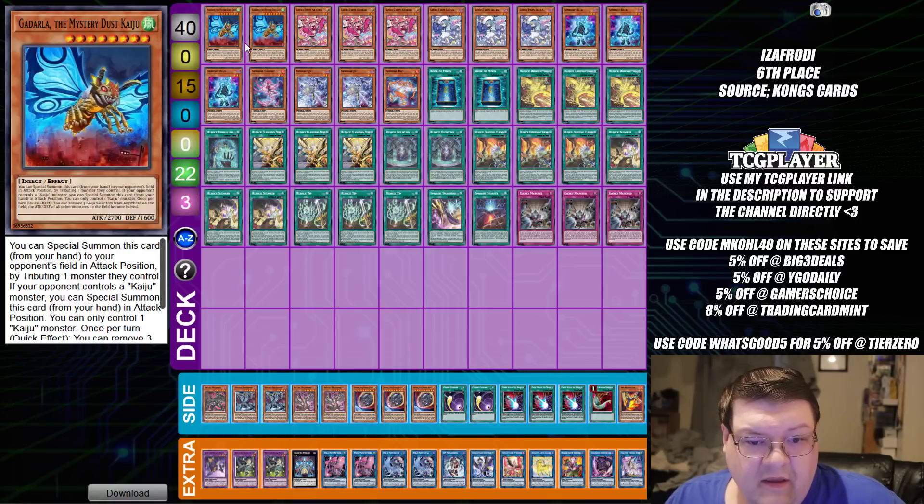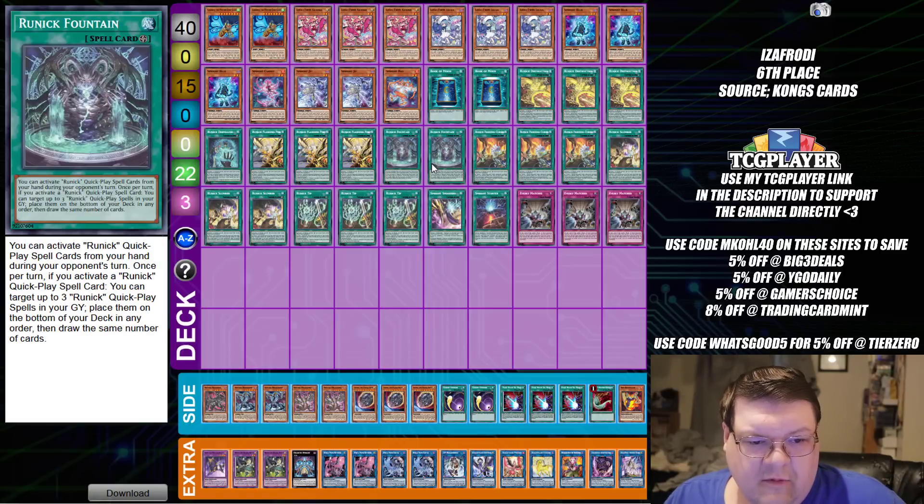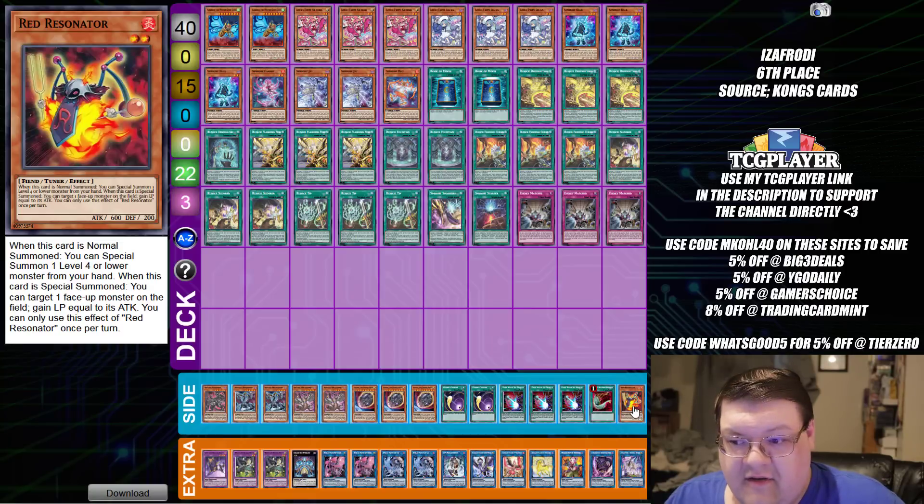Next up, we have more Sprite — but this time we're actually on what's projected to be one of the better engines here, because Runic Fountain is really, really solid as a card. Trust me, it's still old reliable at this stage. We have Evenly Matched here, we have Red Resonator for Synchro plays. This is the variant that everybody's very used to seeing, because it did so much previously that it's crazy it hasn't done more yet.